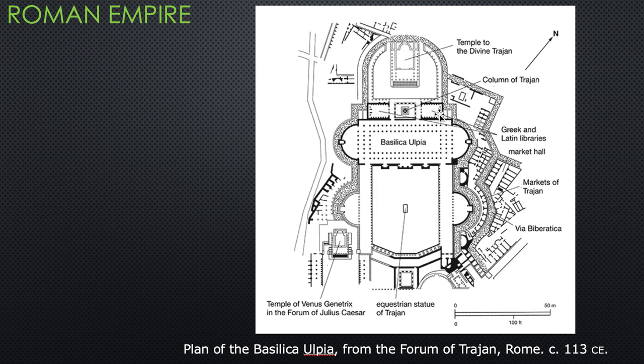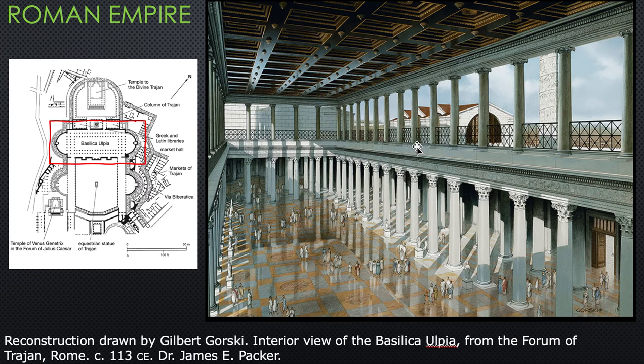Trajan collected all the known works of the world — one library was a Greek library, and one was a Latin library. In between the two libraries stands the Column of Trajan, which still stands today. It was carved with reliefs that could have been viewed from the libraries or from the basilica. Here is a reconstruction of what the basilica might have looked like — a huge enclosed space covered with a timber roof, with double side aisles and an apse at either end.